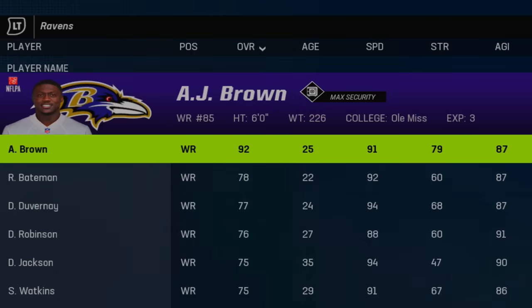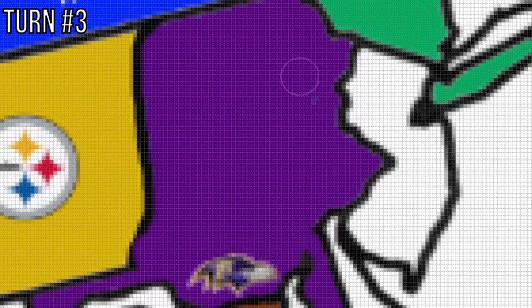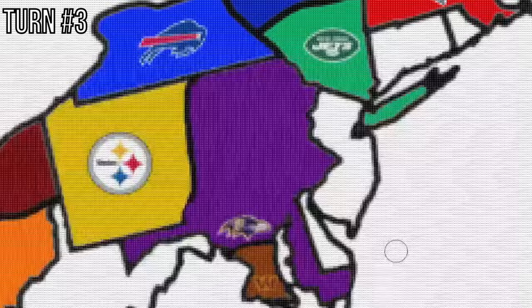The Ravens badly need a receiver because they have practice squad guys playing right now. So AJ Brown goes to the Ravens. Kind of a wild matchup — the Eagles, the number one team in the league right now, are out. Eagles, just like the Packers, you guys got bounced a little too early.